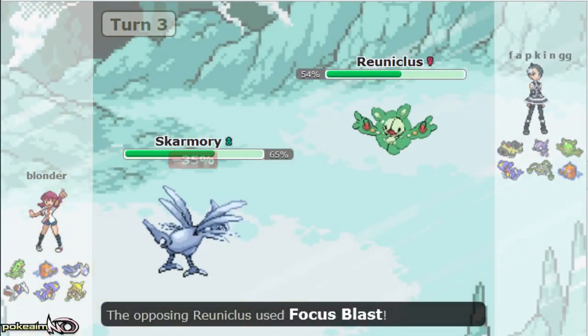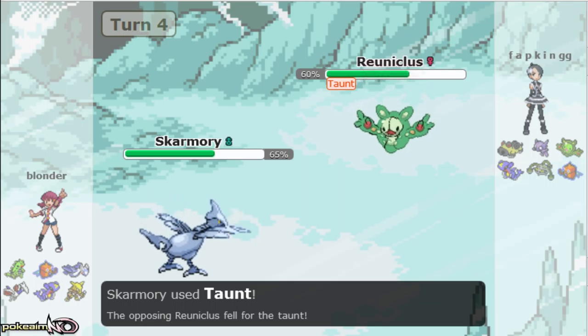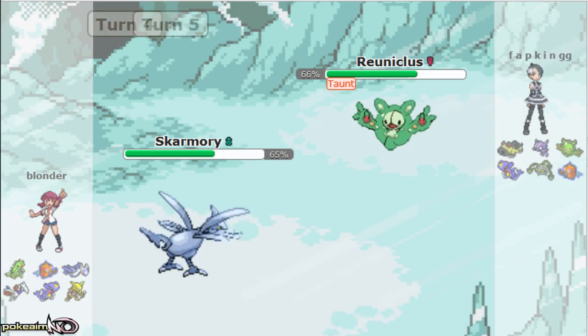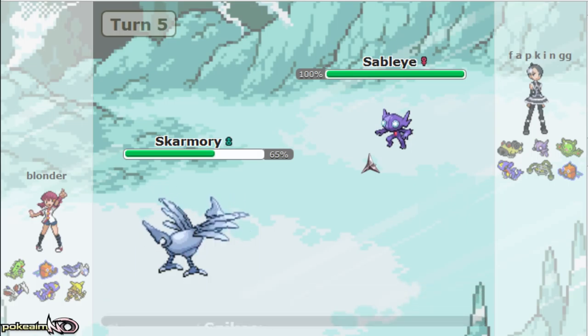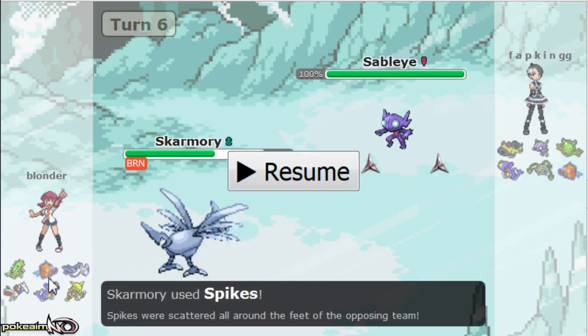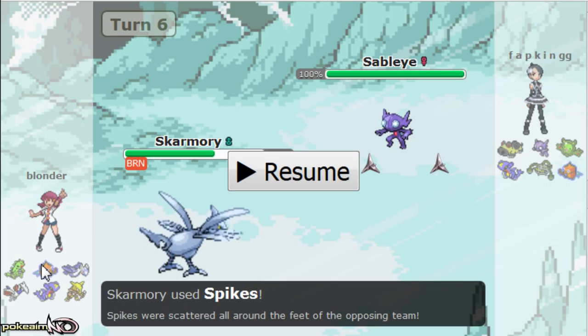He brings out his Reuniclus — that's completely fine. I can go right for the volt switch into my SpDef Skarmory, which takes it on relatively well. If he wants to calm up, I taunt it and stall it out — it only has eight Focus Blasts. I go out to Skarmory as he goes right for Focus Blast. I do get a crit, a little bit unfortunate for him, though he'll get a little bit of karma back later as you guys will see. I'm going to taunt him right here because I don't want to roost and have him calm up or hit me with another Focus Blast.